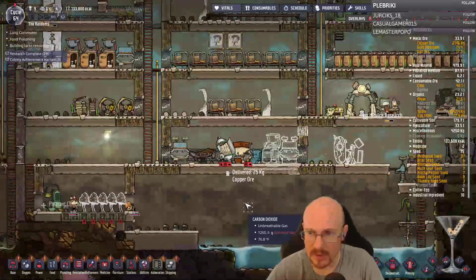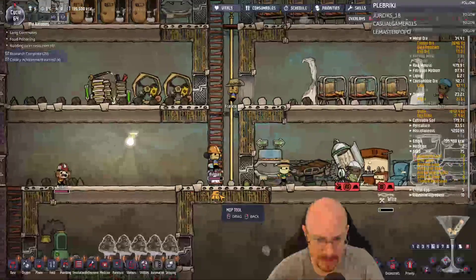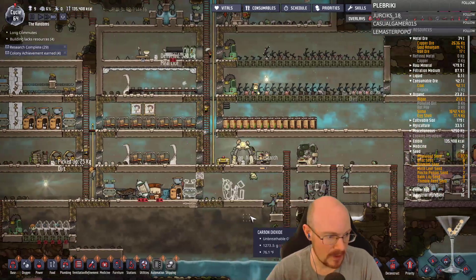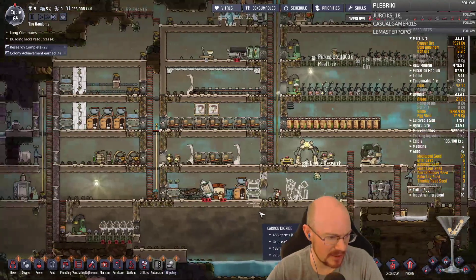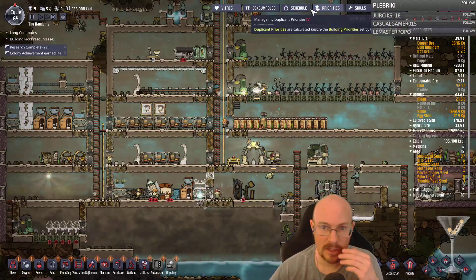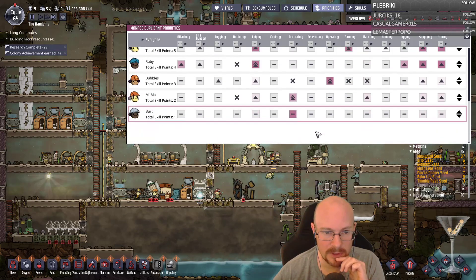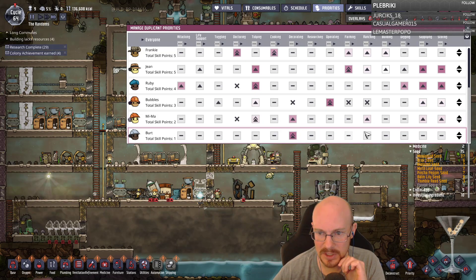Soggy feet — why do you have soggy feet? There's a random spill right there — I didn't see it apparently. I need to make sure there's no spills anywhere. Oh — take them out of the skill scrubber before they pee themselves, yes. I got a new person. Burt, you're gonna be on the night shift. Burt is my number one decorator, she's the backup decorator, and Meemaw is going to be doing cleaning.